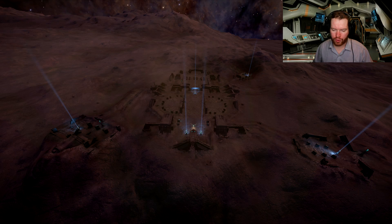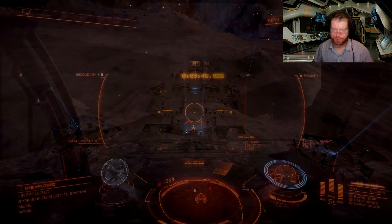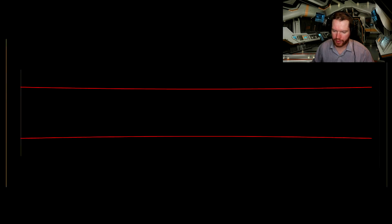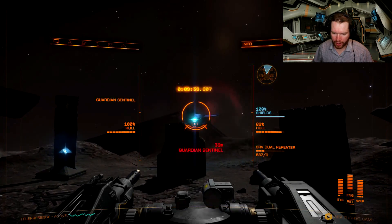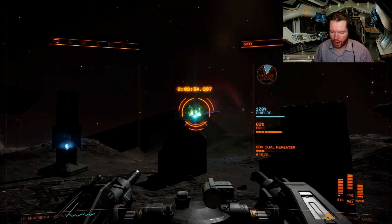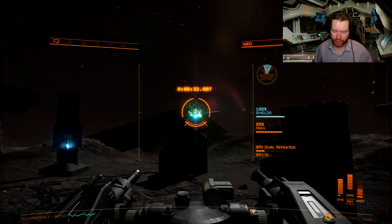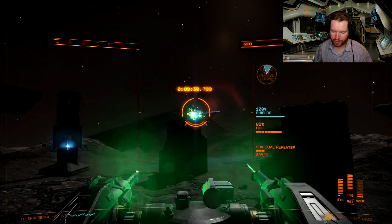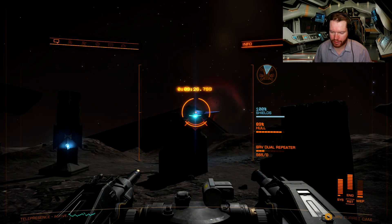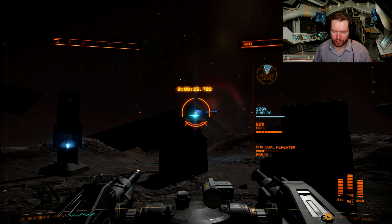It's pretty simple — you just have to go around and activate those. Sometimes when you're moving around you will encounter Guardian sentinels. These are like skimmers and they are hostile, so you can go ahead and shoot them. Often they will try to hide behind structures and they bug out a little, so sometimes they're very easy, sometimes a little more difficult.